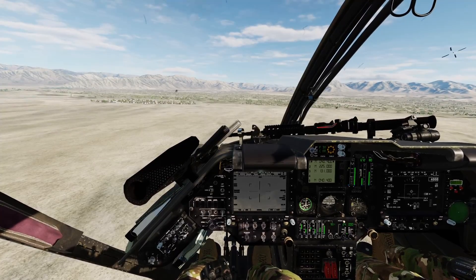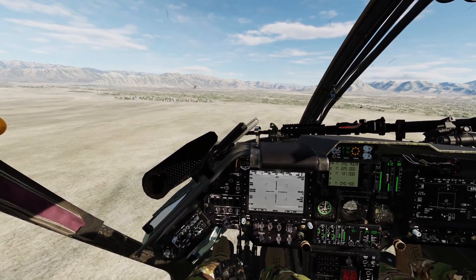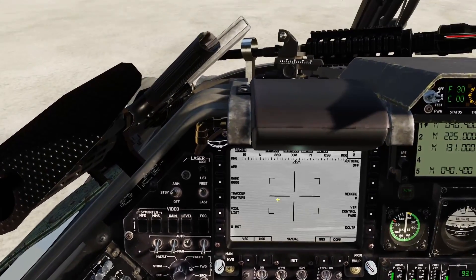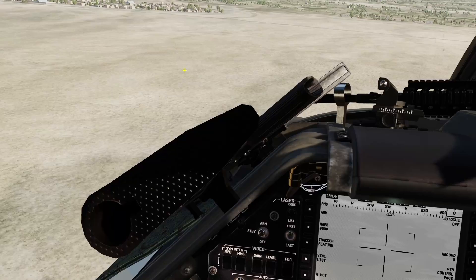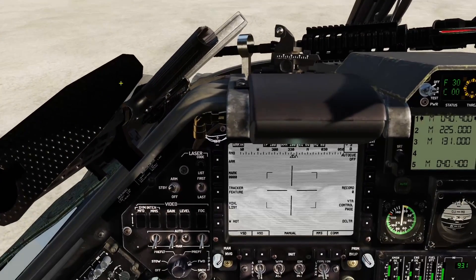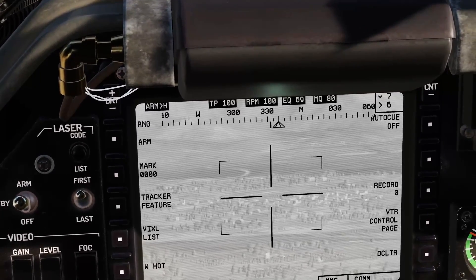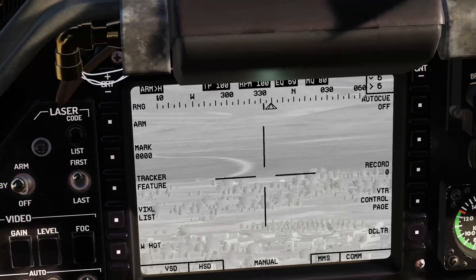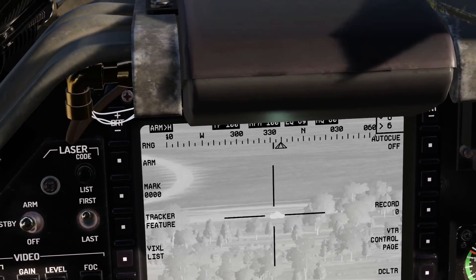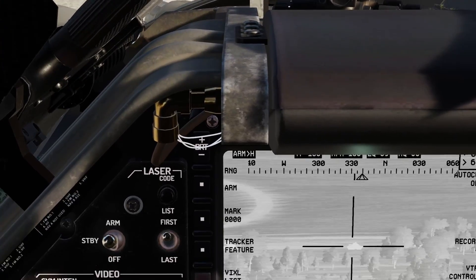You can also press the MMS sensor select TV/TIS button to switch to IR mode, and you can adjust the polarity with the line address key — either white hot or black hot. We'll leave it in white hot. Now we're going to use our MMS line of sight slew buttons to look for the target, which I believe is right over here. We can use the field of view buttons to zoom in, then press our point track button to lock it up.